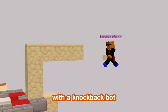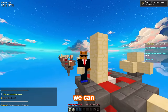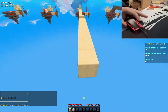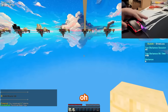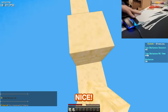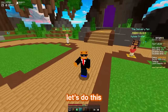Let's go to a server with a knockback bot, and my only goal is to get an insane clutch with the $1 mouse. But first, let's see how far we can clutch with our main mouse. Oh let's go — come on, we got this. Nice, let's go. Alright, it's time to block clutch with the $1 mouse. Let's do this.